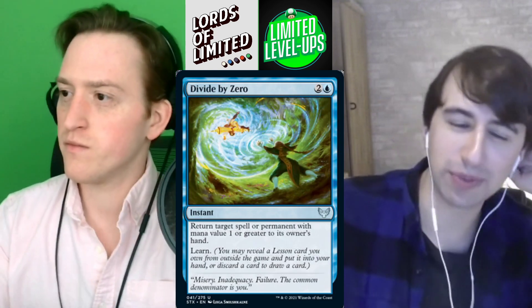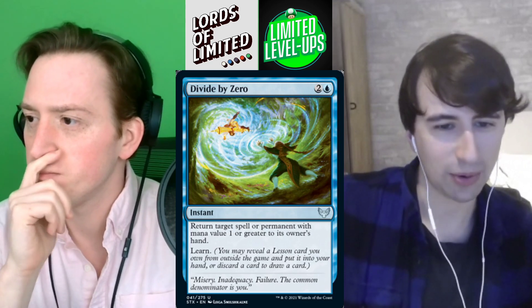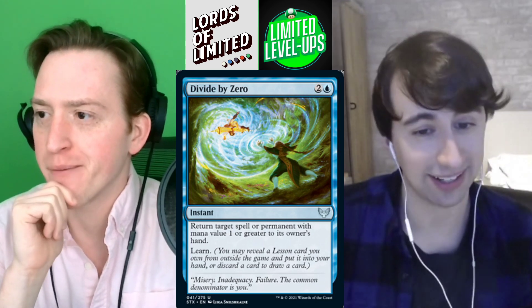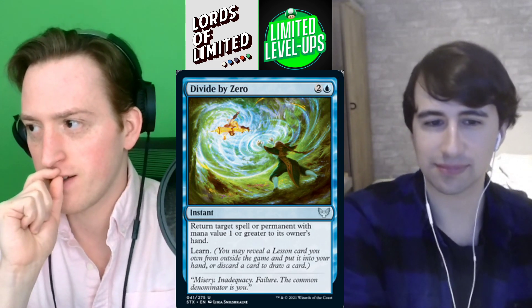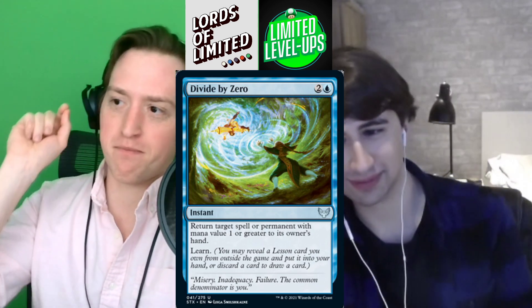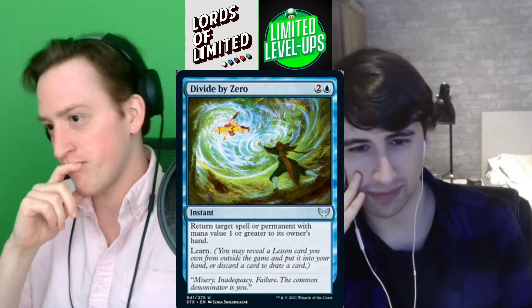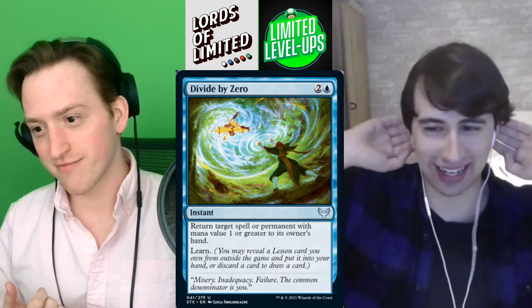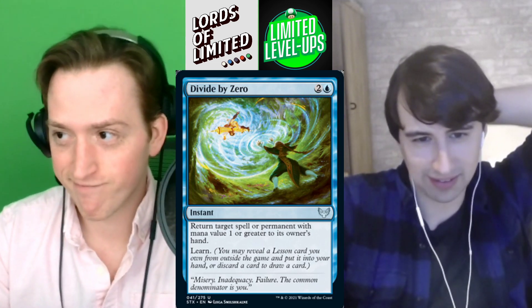Oh wait, we missed one — Divide by Zero. Two and a blue for an instant. Return target spell or permanent with mana value one or greater to its owner's hand, and Learn. So you can't bounce tokens basically. This is great — it's bounce something plus draw a card, and especially if you think about copying it in Prismari. Spend the two-mana copy spell, then this, and you're bouncing two things with double Learn at instant speed at five mana total. Even rummaging on the second one if you have no lessons is still good value. This is a B, could even be B plus.